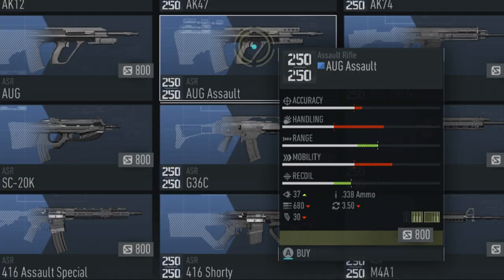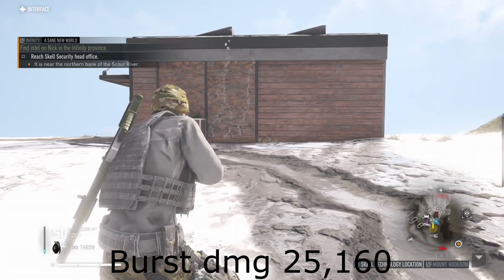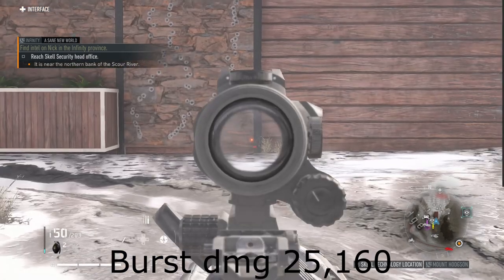The AUG Assault. It has decent burst damage, but good luck hitting your shots — both recoil and accuracy are very poor. Not a gun I'd ever choose to use.